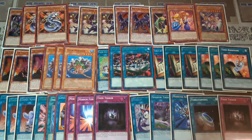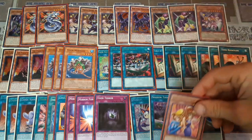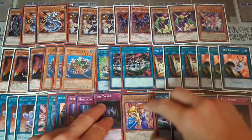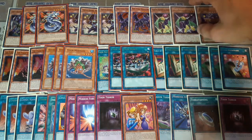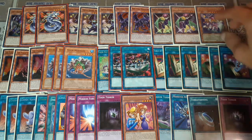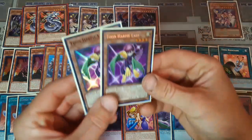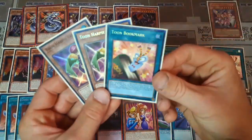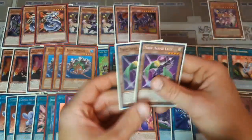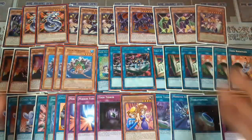One last suggestion: instead of taking out Toon Harpy Lady, I would probably just get rid of Mimicat and replace that with Toon Gemini Elf — that's actually going to help your budget a little bit more. Toon Harpy Lady is going down quite a bit in price unless you're playing the Collector's Rare version, which I am because I was fortunate enough to get a Collector's Rare Toon Harpy Lady and a Collector's Rare Toon Bookmark. I would not suggest playing the Collector's Rare versions because they are a lot more expensive and this is a budget build.